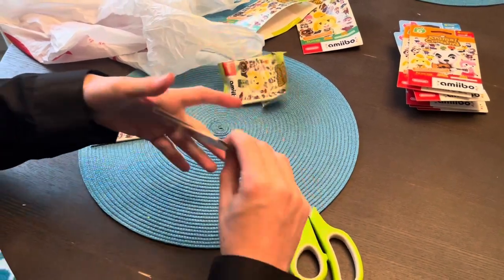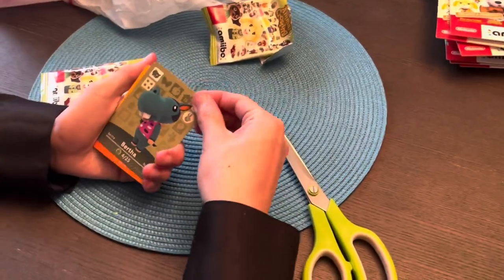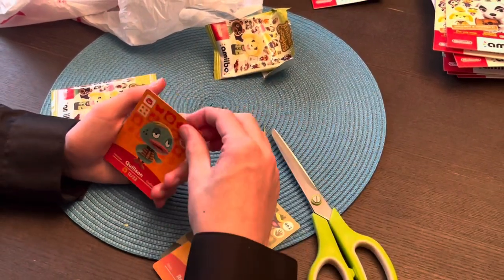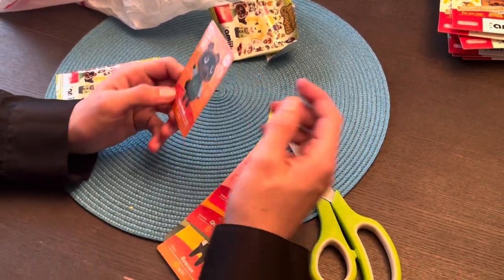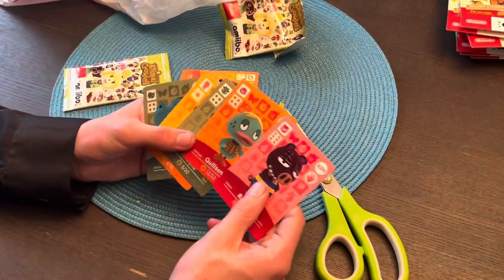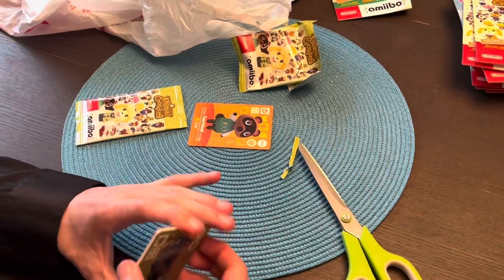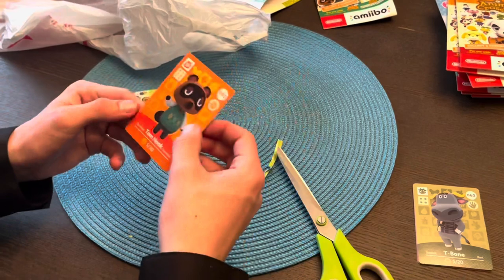I don't think there's a pack trick so we're just gonna open these as is. We got Bertha the hippo, Roscoe the rhino — these guys are so ugly. T-Bone, Quilson, Rasher. Oh, we got Tom Nook — heck yeah! This one's actually pretty cool, it's number two. These are the ugliest villagers I've ever seen in my entire life. T-Bone's okay. I wonder if we're gonna get Stu — hopefully we do, I don't know if he's even in this set.